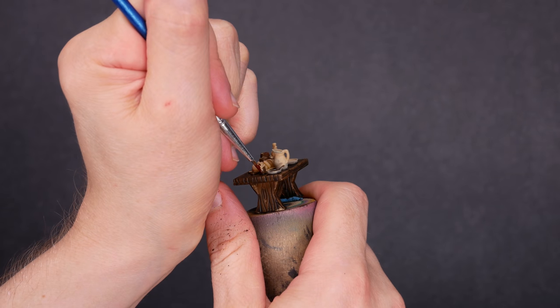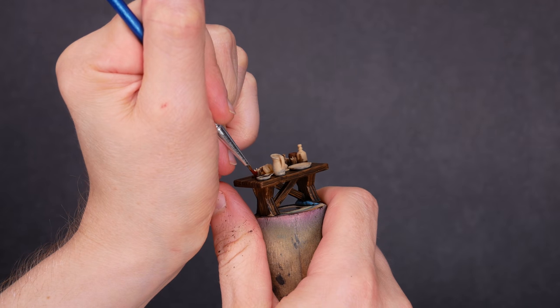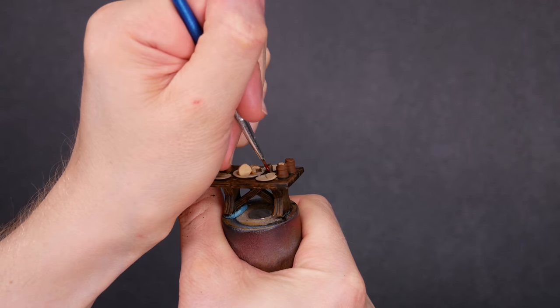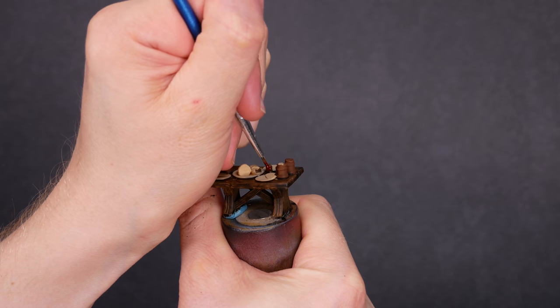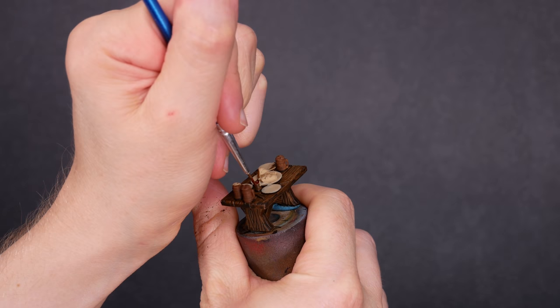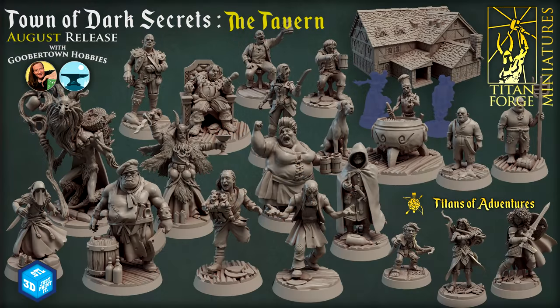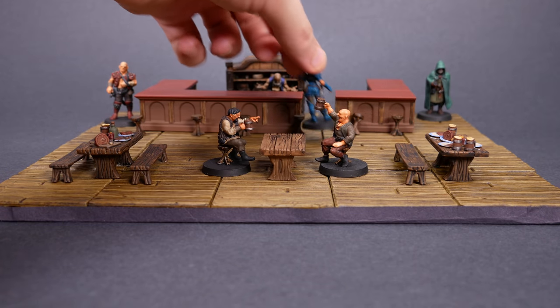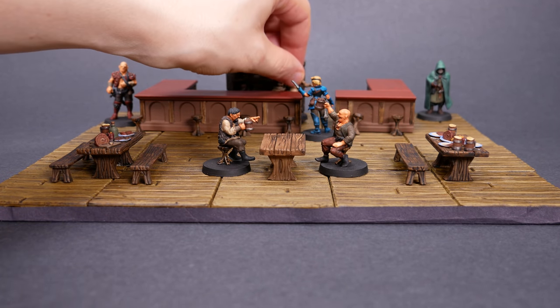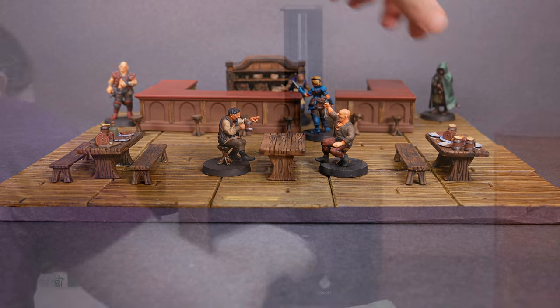These minis all come from a monthly release of STL files by Titanforge. A while back, I made the suggestion that they should do a tavern month — no orcs, no paladins, no high wizards, just townsfolk hanging out in a bar. Now of course, the guys at Titanforge decided to have a demonic cult operating out of the cellar of the tavern. But let's not worry about all that. Jack and Walter certainly aren't worried about cultists — all they're worried about is whether or not the barkeep is going to call in their tab.